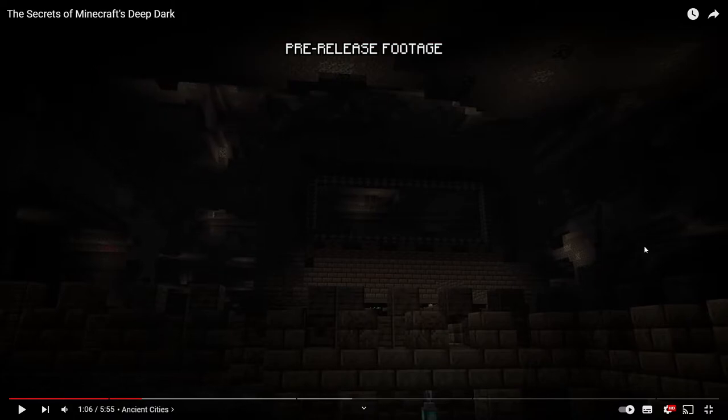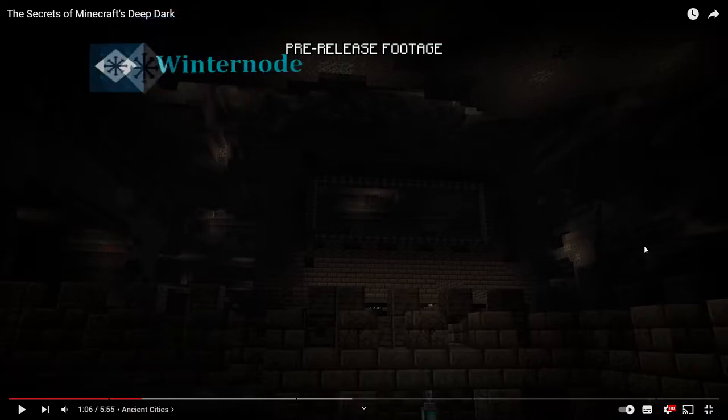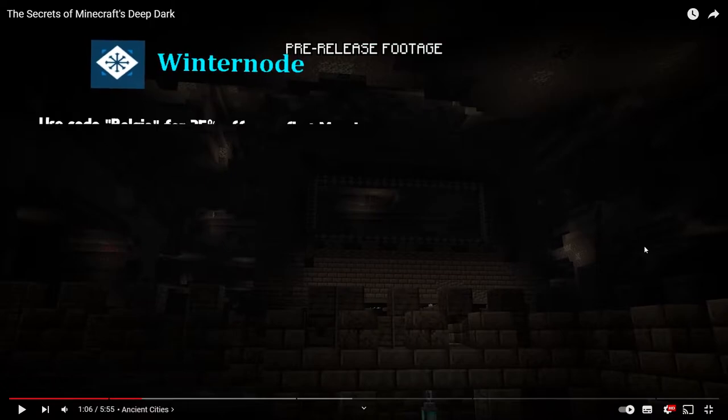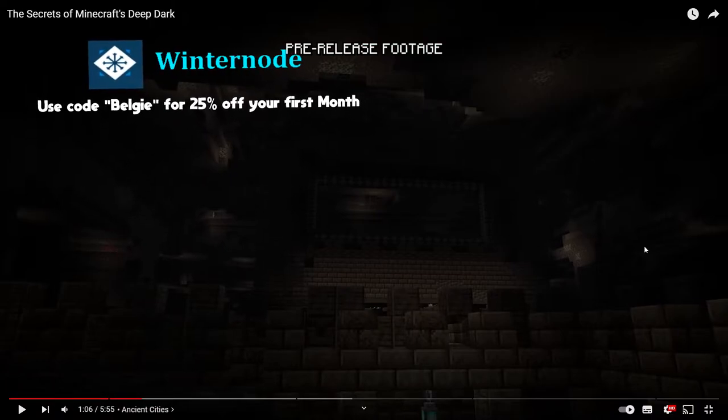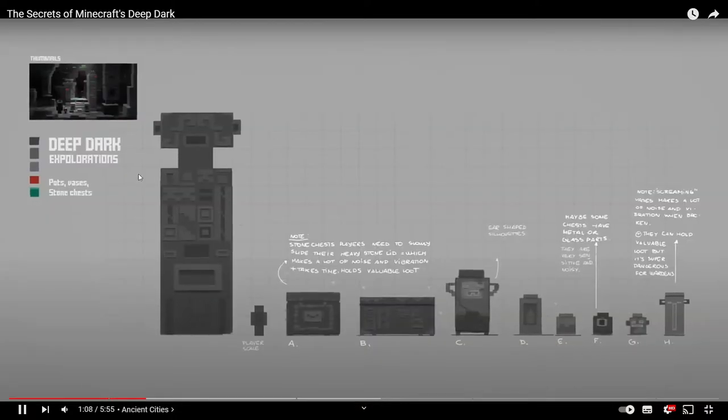Basically what it is, is it tells you about the early concept art for everything Deep Dark — the Deep Dark skulk, the Warden, the actual Ancient Cities, and also the biome. It's only a five-minute-long video, but I thought I would recap some of the good parts, because there were quite a lot of things we could have got in 1.19 instead of what we actually got.